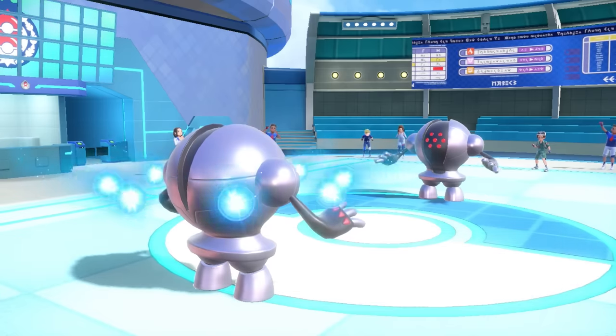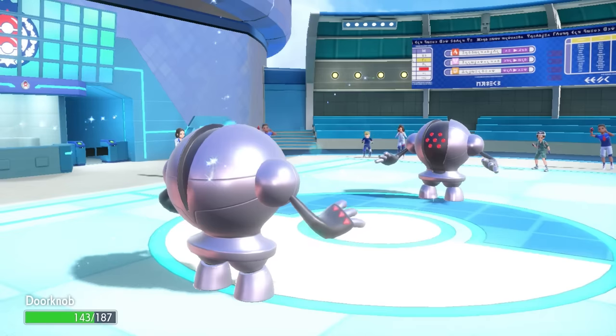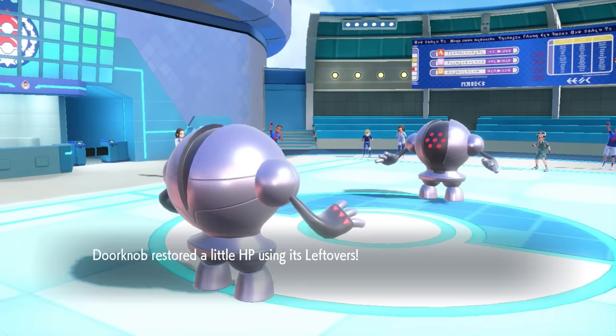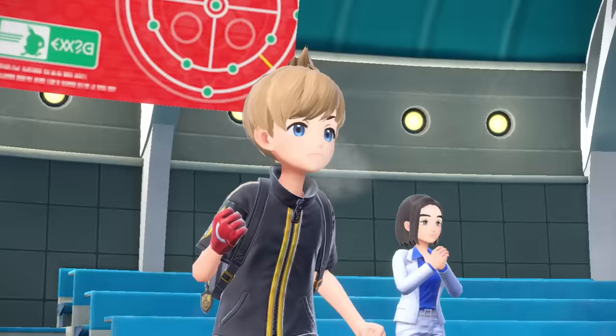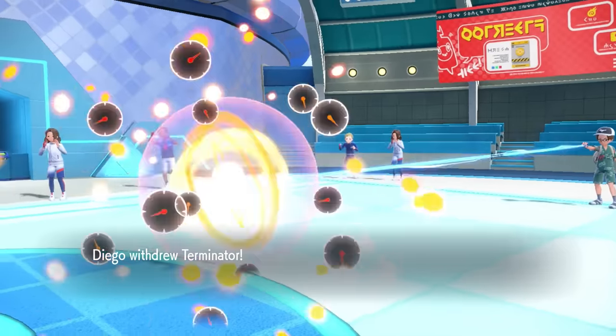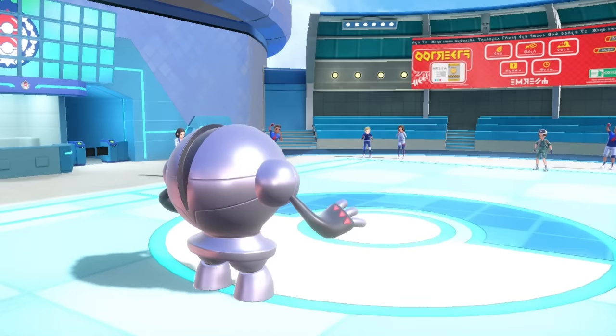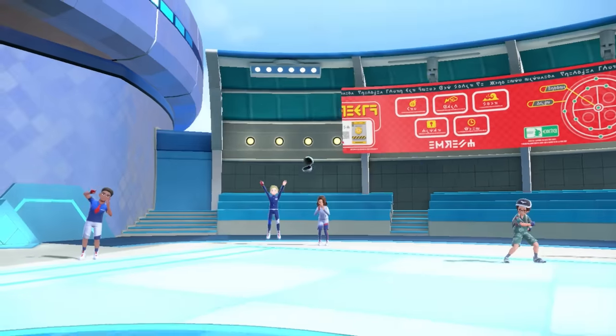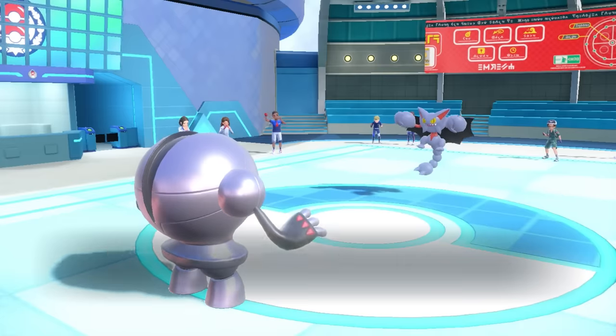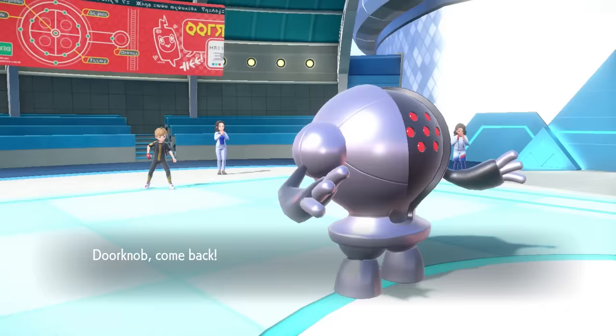We've scouted out what our big metal orbs are doing, just pondering each other at this point. We're not really going to get anywhere by just trading attacks, so I decide to switch into the Dragalge. I can Focus Blast them and get some good chip — I imagine they probably don't take special attacks as well. But instead, they actually end up switching themselves into Gliscor.